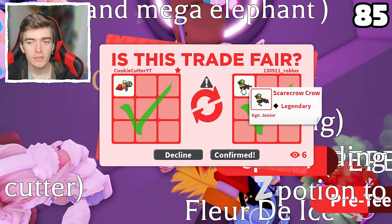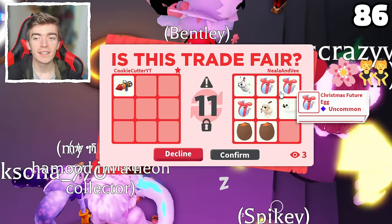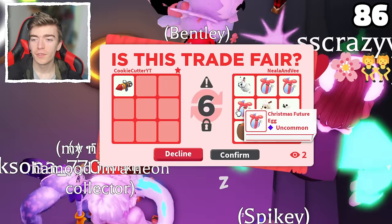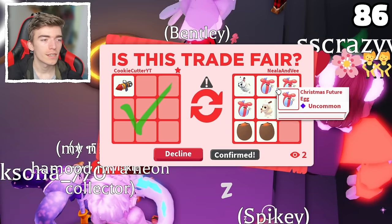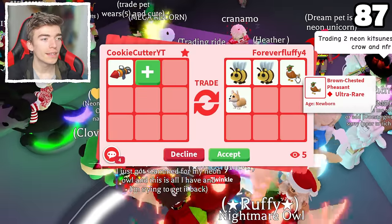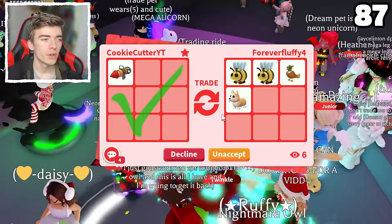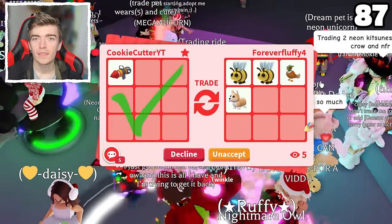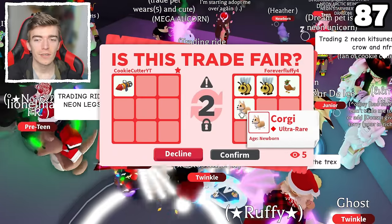That's pretty decent. A junior scarecrow crow — we haven't gotten any of those today. Definitely a nice, underrated pet and not many people have it. Plus this is a junior and I'm going to try and make a mega neon of this eventually, so having it aged up once is pretty handy. Three Christmas future eggs — I feel like these would be pretty good to get in the future. That's why it's called the Christmas future egg. Two bees, a brown chested pheasant, and a corgi — three Robux pets — plus a corgi which I'm pretty sure is time limited.